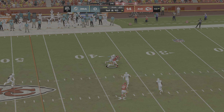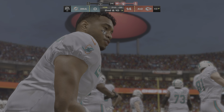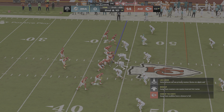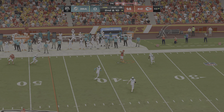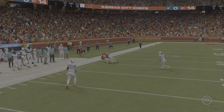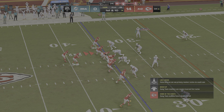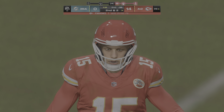Mahomes is incomplete on first down — the defender was perfectly timed, not too early or too late. On second and ten, Mahomes finds Kadarius Tony for 23 yards and another first down at the Dolphins' 34-yard line. Then right back to Tony for eight more yards on the next play — second and two. Mahomes reads the blitz instantly, abandons the primary read, and goes to a secondary target for a nice gain.